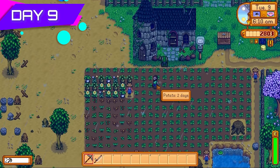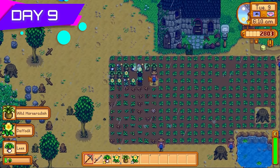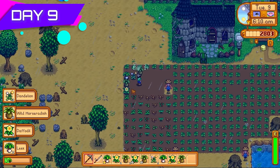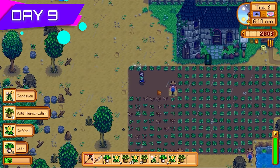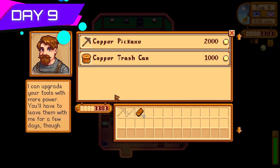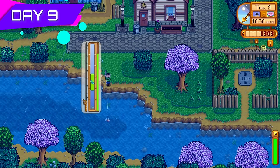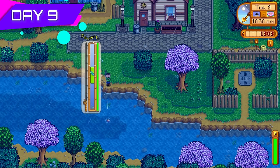Day nine was a rainy day — thank god I didn't have to water the potatoes. I picked up the first batch of spring forageables and processed those into more spring wild seeds. I also went to Clint and upgraded the pickaxe to a copper pickaxe, which means getting down to the middle and ladder floors in the mines will be much easier.